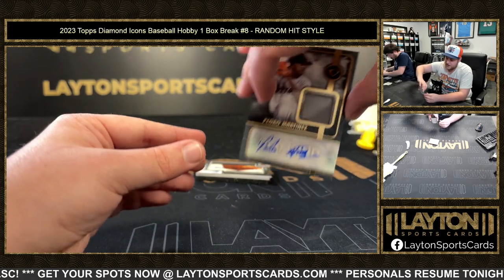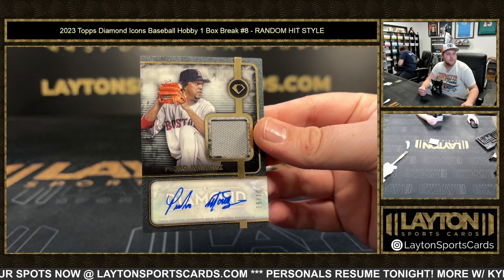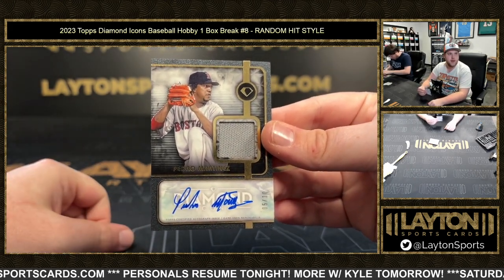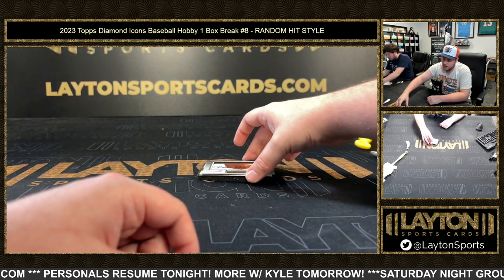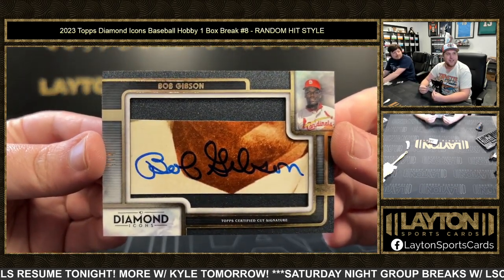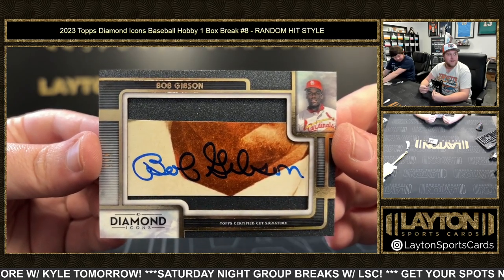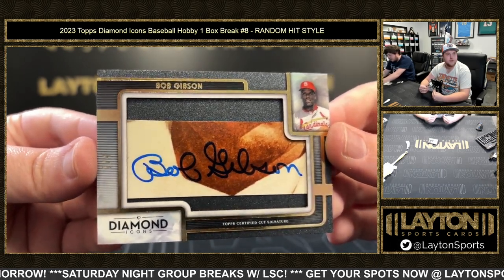Another nice one here — 5 of 10. That is a game-used jersey auto. Pedro Martinez. Congrats on that one, whoever gets it. This is so dope, man. 2 of 4, cut auto — Bob Gibson. That's pretty big. Bob Gibson on the cut auto. Wow, so cool. He passed away recently too. That's pretty big, man. He's got such a gorgeous sig. Bob Gibson, 2 of 4 on the cut auto.